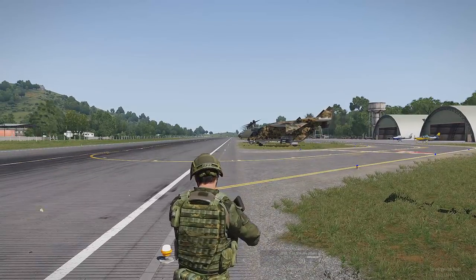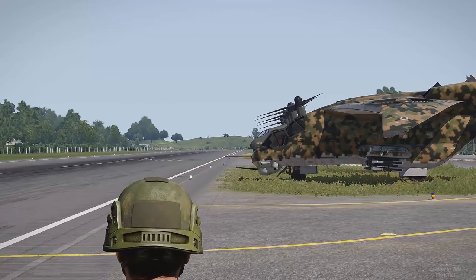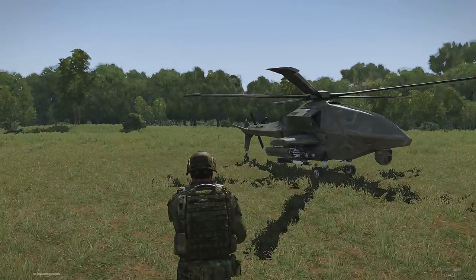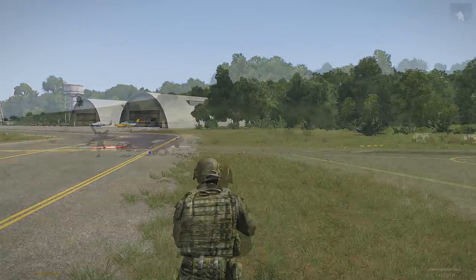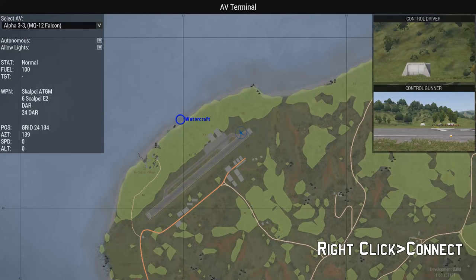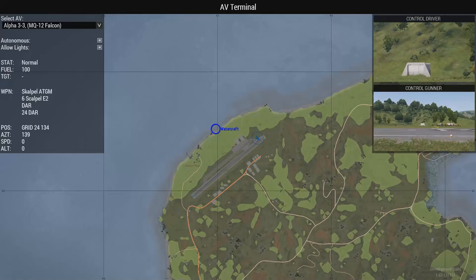I'll show you how to get the UAV to move around, then I'll move up to the hilltop. There are more targets on an island further to the southwest. First things first, let's get it up in the air. Open up your UAV terminal, connect to UAV. Use Control and left-click to move the UAVs around.